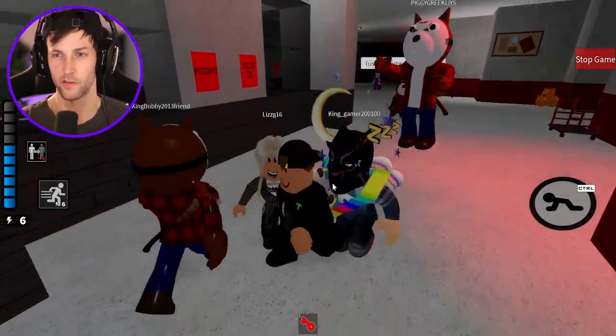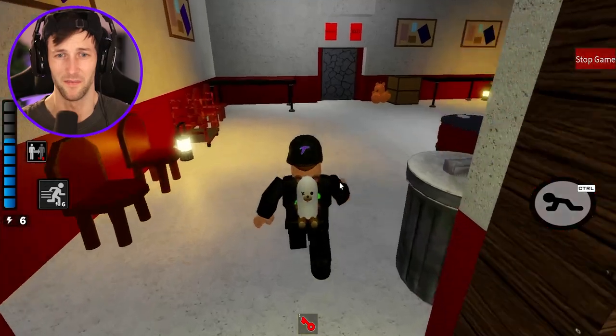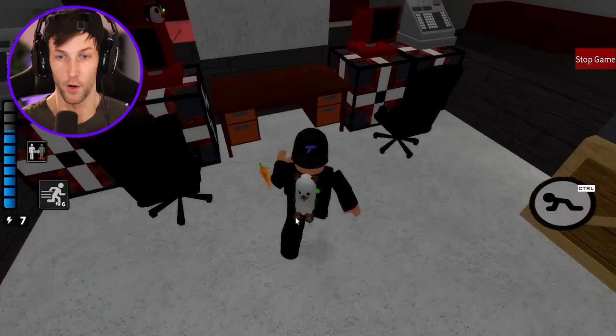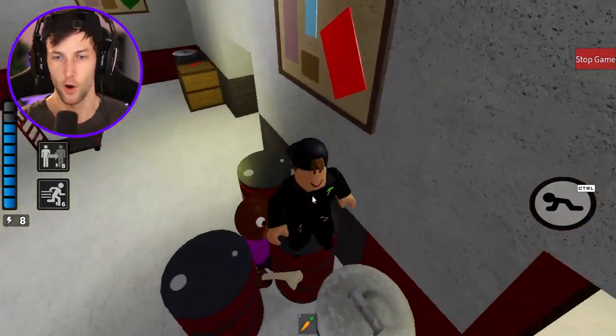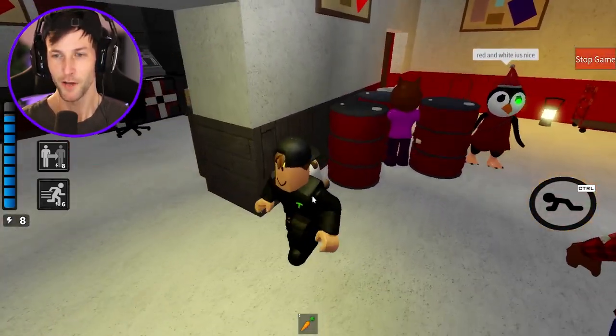Oh my gosh, it's Primrose! Tussie, Christmas came early! No, Primrose, it didn't come early — it's not even Halloween yet. We got the bone for Doggy, I'm gonna use this real quick. There we go. We also have the carrot for Bunny. Wait, Doggy — no, why are you stuck? I gotta delete these barrels. Why is he stuck, dude? Doggy, help!